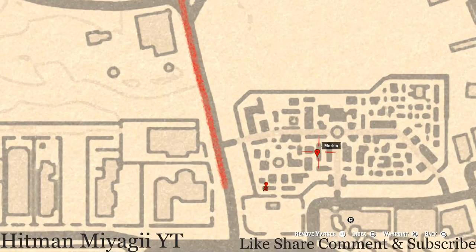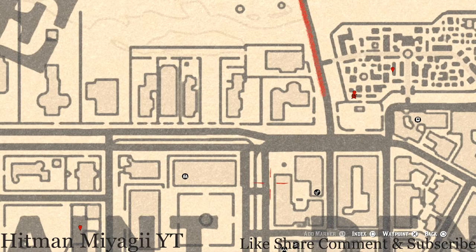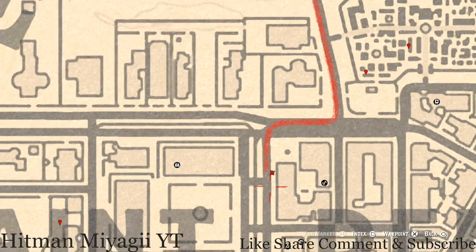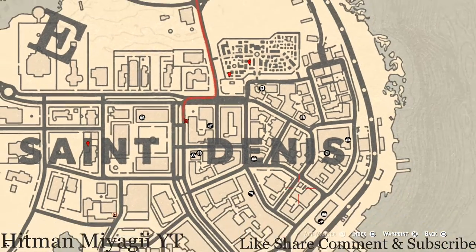Also in this area, there's a bellow ruby bangle bracelet right along the street inside a corner cabinet. You should see a cabinet on the side of the street — approach the cabinet, open the door, then move your character into the correct position so you get the prompt to grab the bellow ruby bangle bracelet. This is a lost jewelry as well.